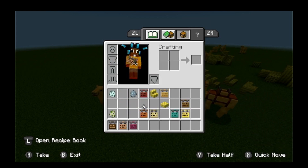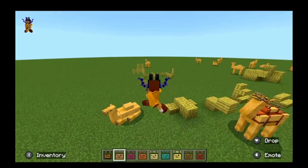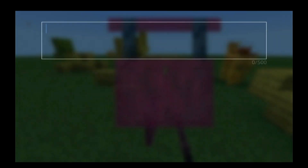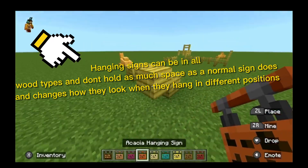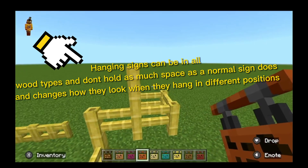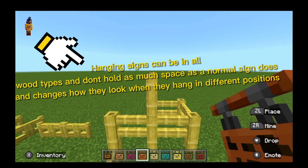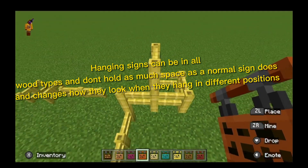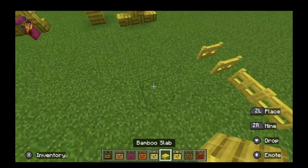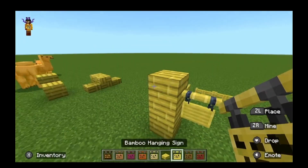We've got hanging signs, which come in every type of wood. They can go on the side of blocks, or if it's somewhere high up — let me just get a block to demonstrate — bamboo slabs work. Look, the bamboo hangs like that.